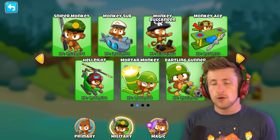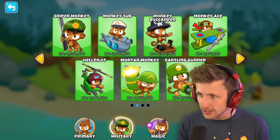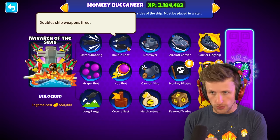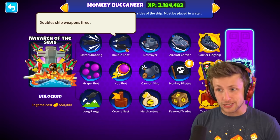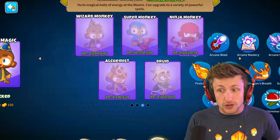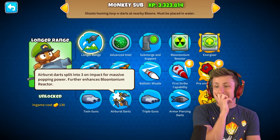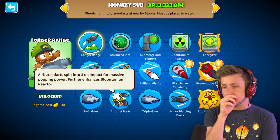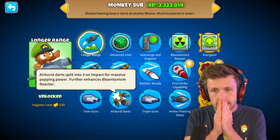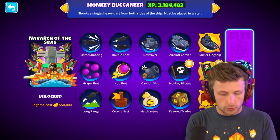For T2, I either think I want Air Burst Darts or Double Shot. Double Shot doubles ship weapons fired, so if I'm shooting eight thorns, that means I would be shooting 16 thorns each, which is kind of crazy. Air Burst Darts split into three on impact for massive popping power — that's also completely insane. My gut says go Double Shot. That might be a mistake, but I'm going to get Double Shot.